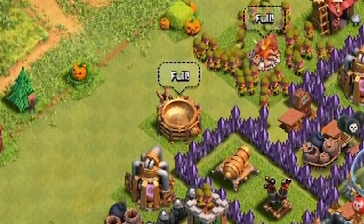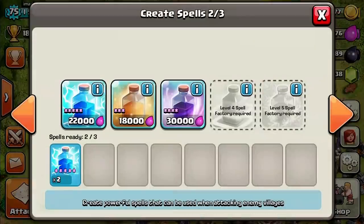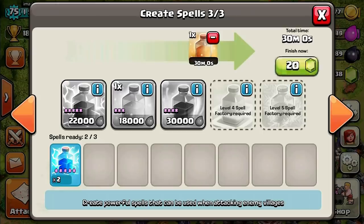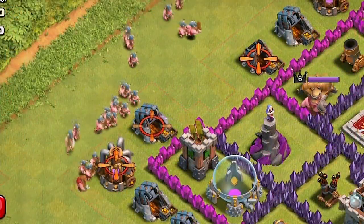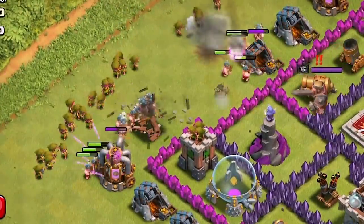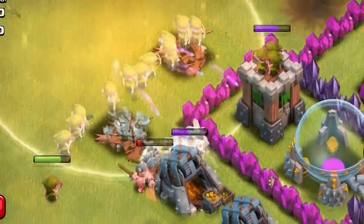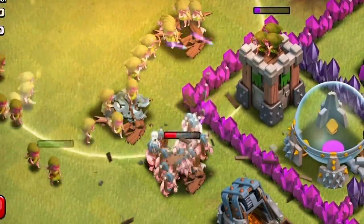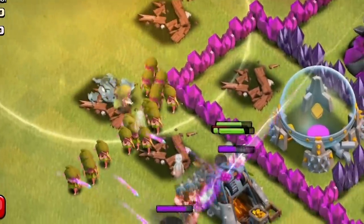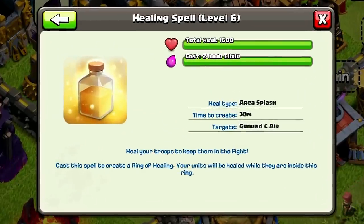Coming in at number five, it's the heal spell. Although this is number five, that does not mean it is weak in any way. The heal spell is primarily used to regenerate the health of your troops and keep them in the fight. The radius is quite large, healing lots of your troops attacking the enemy base. The heal spell can go to level six and costs about 24,000 elixir, with a total heal of about 1,600 and takes 30 minutes to create.